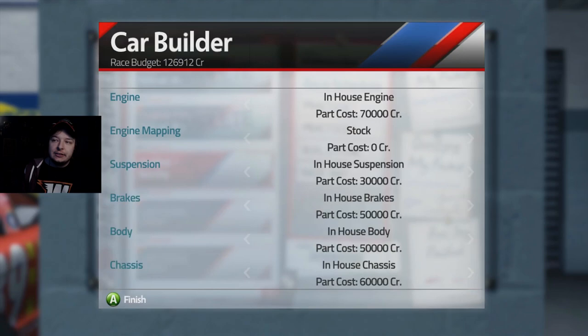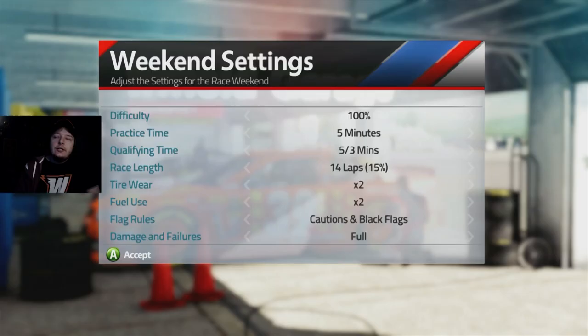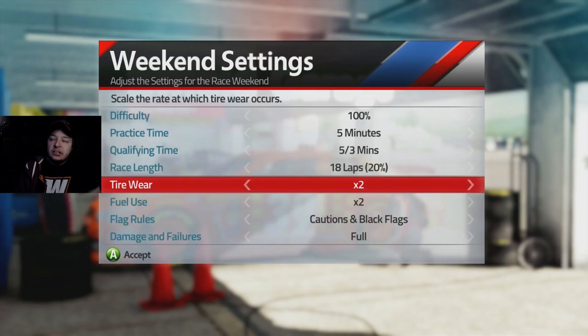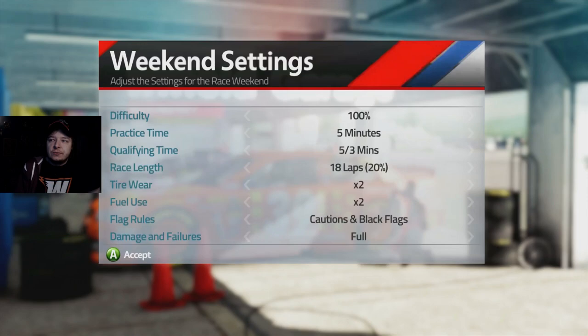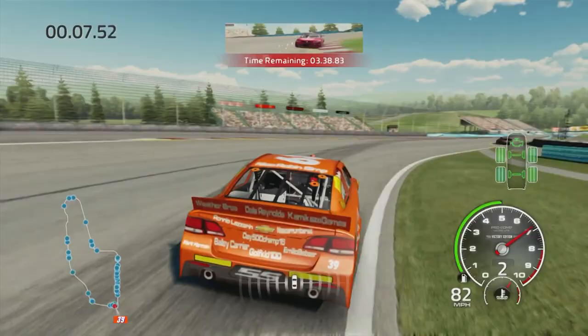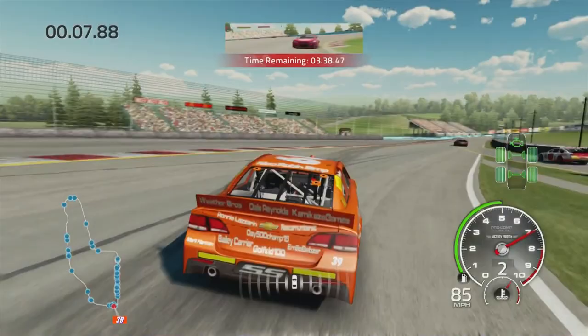That's as high as I can go. Well, with all that said and done, we'll try our best. That's all we can do. Here's our settings - we're gonna go with 20%, so it's 18 laps with times two tire wear and fuel use. That should make it a clear-cut one pit stop race, which is good. Everything else the same, so we'll throw in some basic setup, tire pressure adjustments, wedge, and try to see if we can get through the first round.